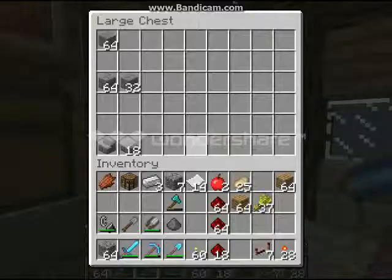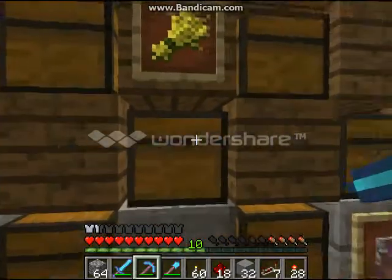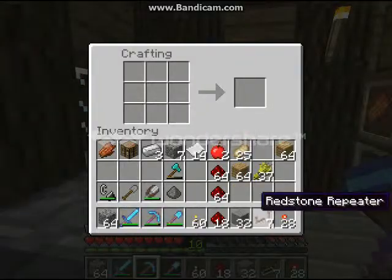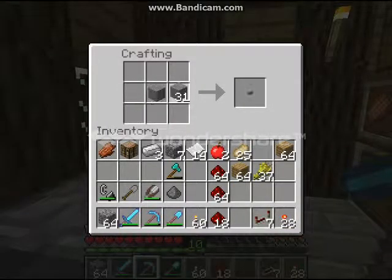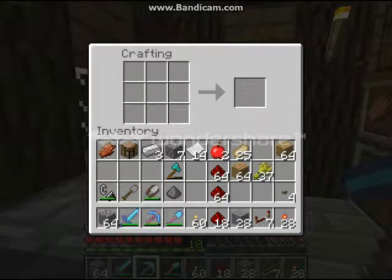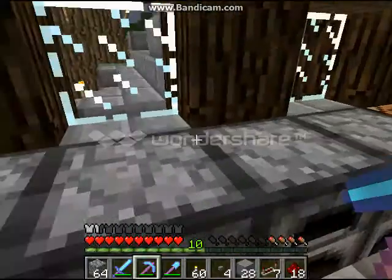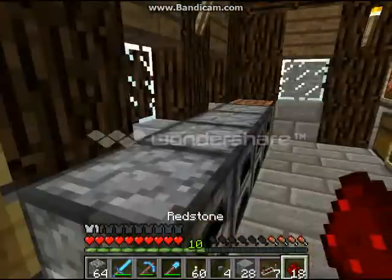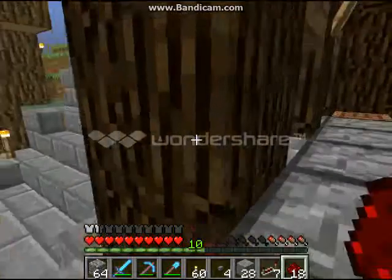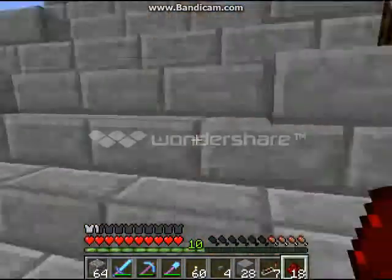Stone blocks I believe are in this chest. Yes. And we need some buttons — I'm just going to make buttons out of stone blocks. There we go. We need those buttons. Probably going to need those. I actually don't really need the torches in this build — it's a simple enough build as it is.